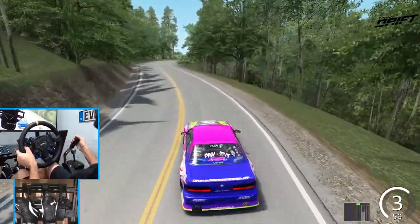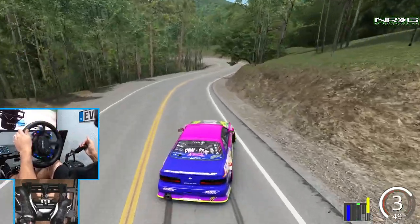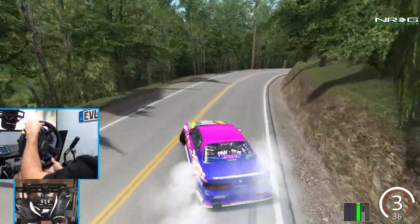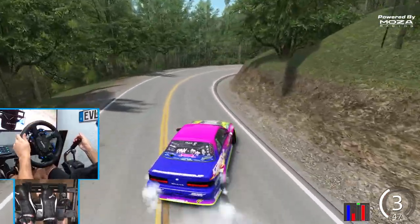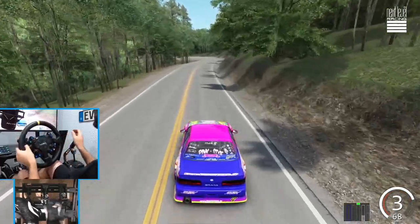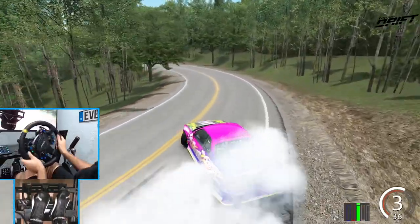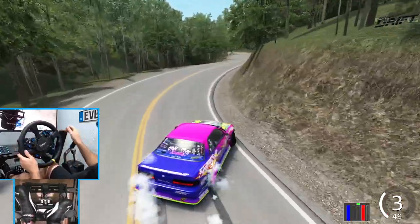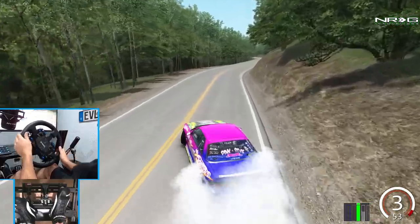I've done this challenge on a couple of different tracks but never one with such a tight, narrow road. We're way over the line there. So this is definitely a fun challenge to stay on this side of the road and drift all the fun corners. We have the pedal cam and everything back for you guys as well. This is going to be quite the challenge because there's not much room for error — putting this CSR V2 wheel through its paces.